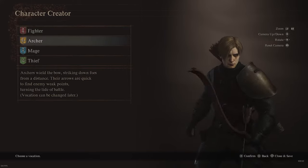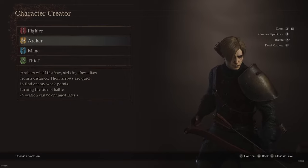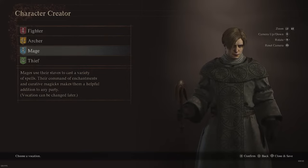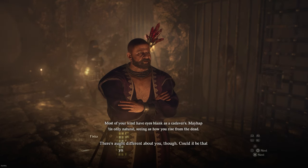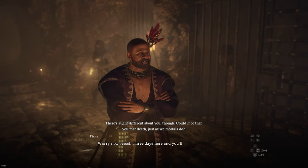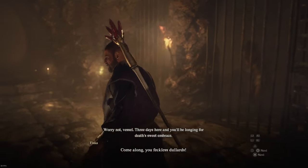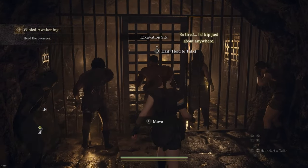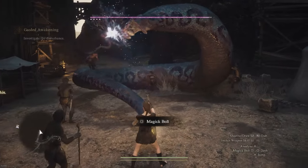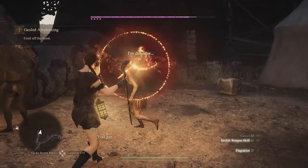To put it in simple terms: Fighter is your sword and shield character — strictly melee. Archer is archery only. Mage is a ranged character that can use curative spells, meaning you can heal people, throw lightning, fire, and use a rapid fire dart ability. At the beginning, that starting base spell is very quick but deals no damage whatsoever. You can progress and increase your damage as you go. So far, Mage has been the single worst starting class I have tried and I don't recommend it as a starting class.